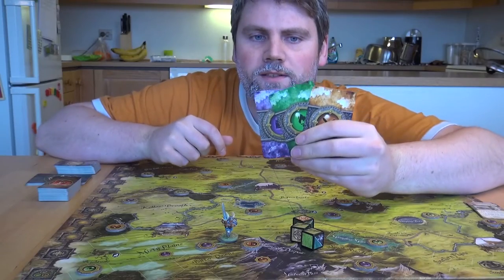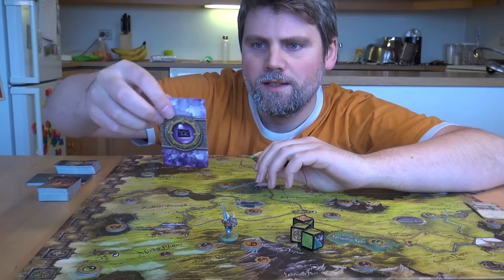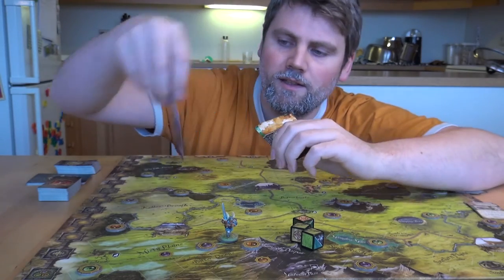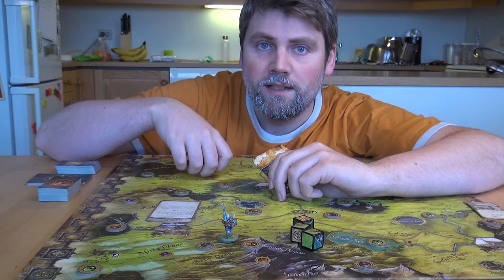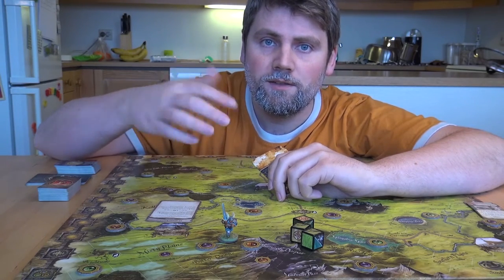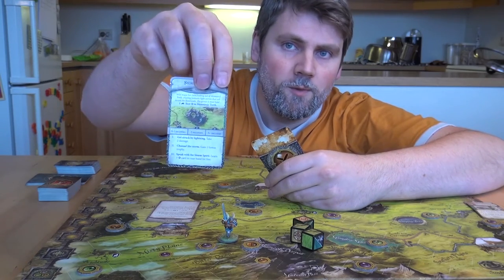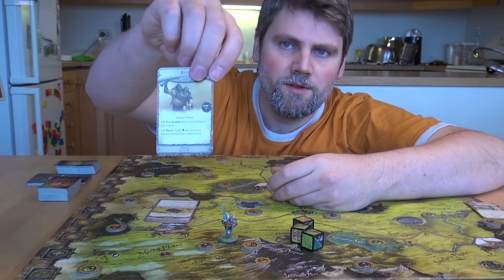Spillet byr på tre typer ting du kan gjøre. Du har det sosiale, der du som regel får valg underveis — du må lese teksten og velge første eller andre valget. Som regel er du fri til å velge det ene eller andre; det ene er positivt, det andre er negativt, eller ingenting skjer. Og der er questing, som jeg viste nettopp — bare reise dit og gjøre ditt og datt. Og så er det monstre du slåss mot.